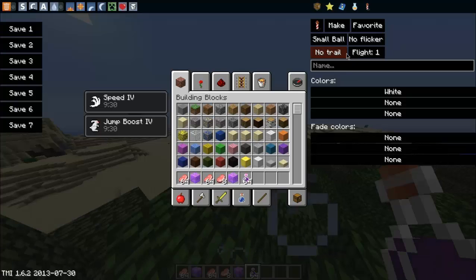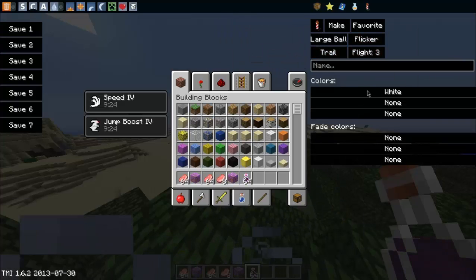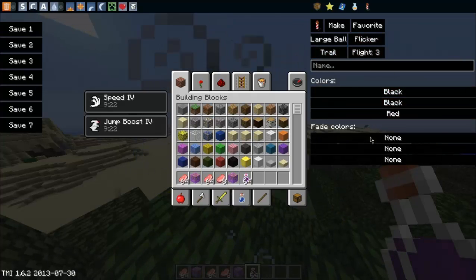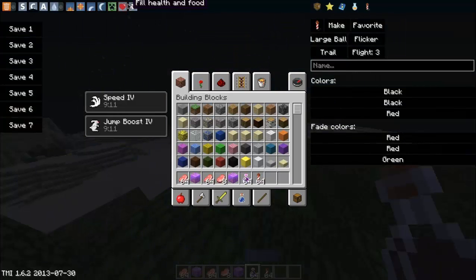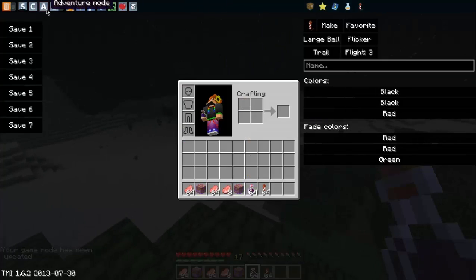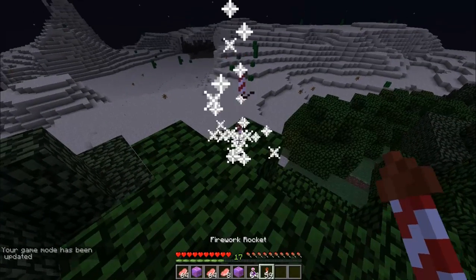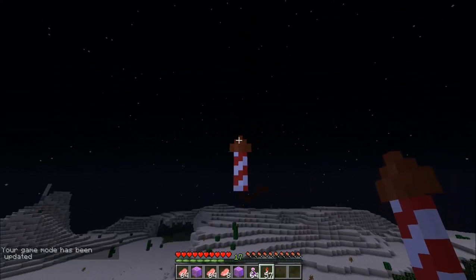There's a firework creator which is kind of cool. You can name it 'Old Faithful,' choose small ball or large ball, flicker, no trail or trail, flight level three, black, red — all these random colors. Let's set it to night — as you can see there are all the commands: turn it to day, sunrise, midnight, change the difficulty, fill health and food, remove potion effects, change to survival.